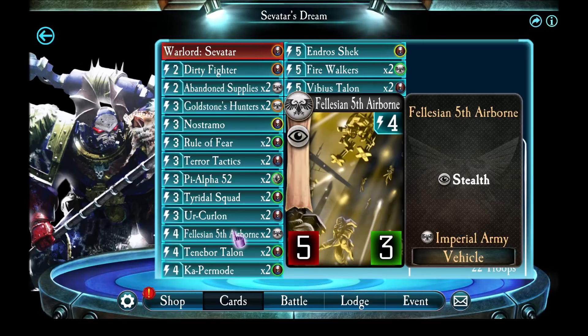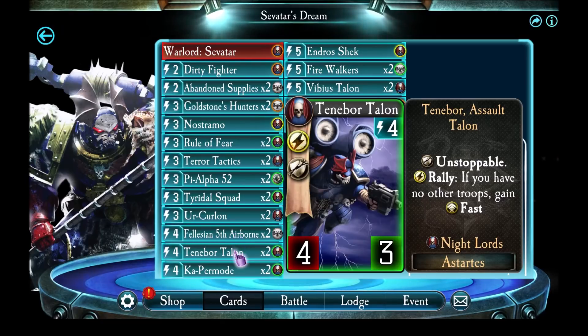Felician 5th Airborne — great, as always. Having Stealth means they're really quite likely to survive until they get to attack. Tenebore Talon — as Lucifer described it, this is one of the best tempo-keeping units in the game. When you're down and have no units, this guy lets you quickly bounce back. With 3 health, if you attack the enemy Warlord he survives. And with 4 attack, the enemy Warlord must spend energy trying to kill him next turn, or take 4 damage to the face.